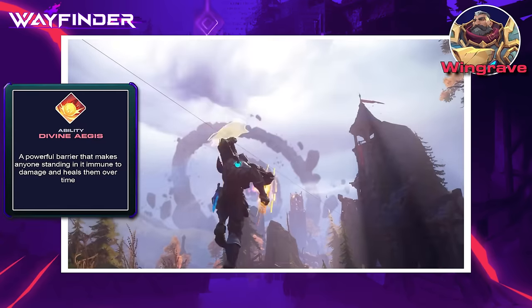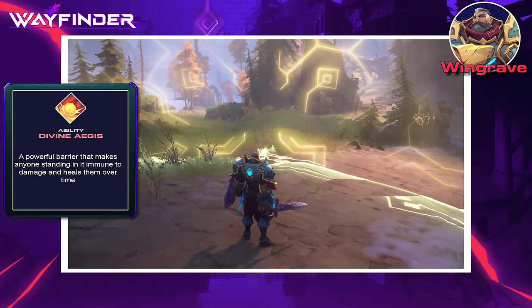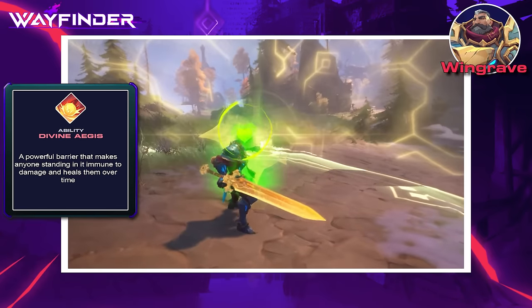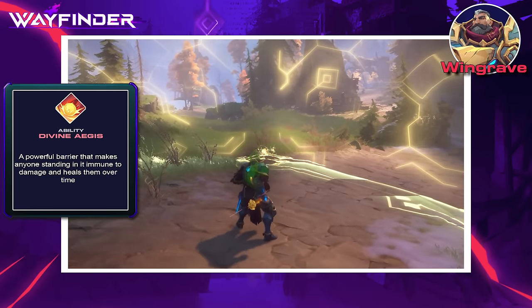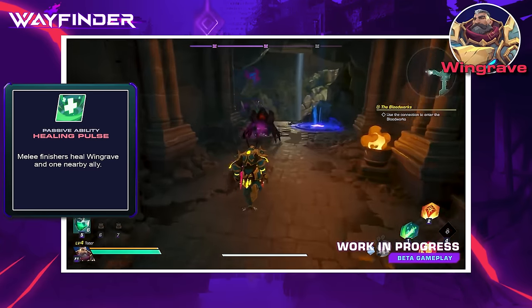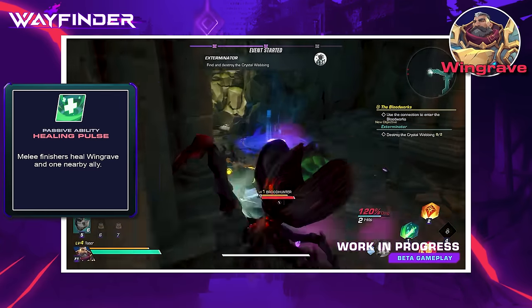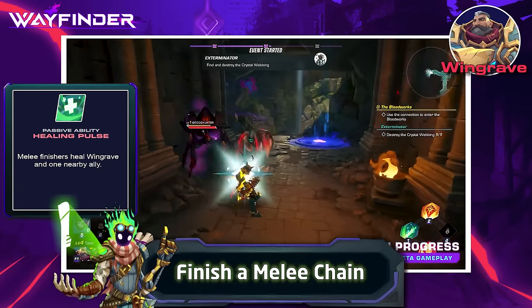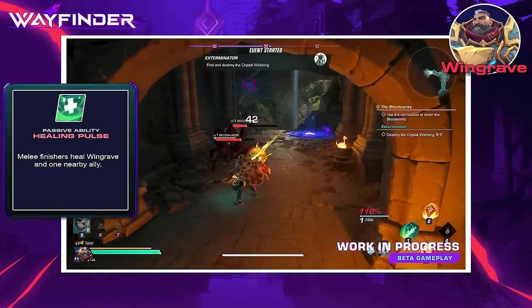Wingrave's ultimate ability, Divine Aegis, casts a powerful protective barrier making everyone inside completely immune to damage while also healing them for the duration. His passive, Healing Pulse, activates each time he performs a melee combo finisher, healing either himself or one of his allies.